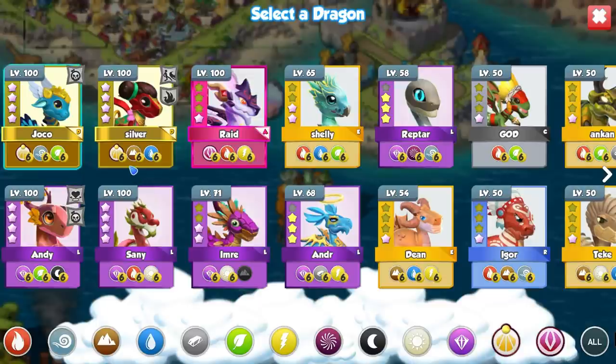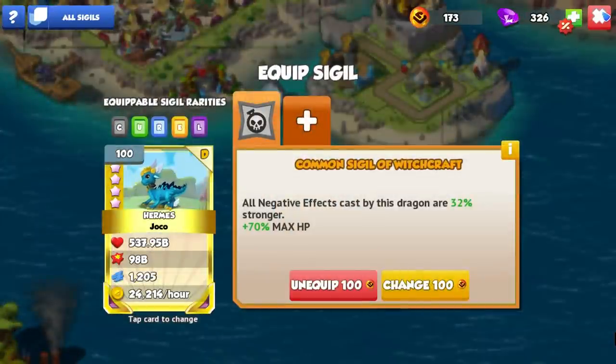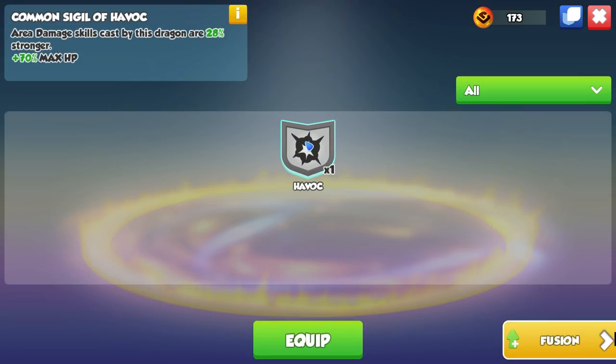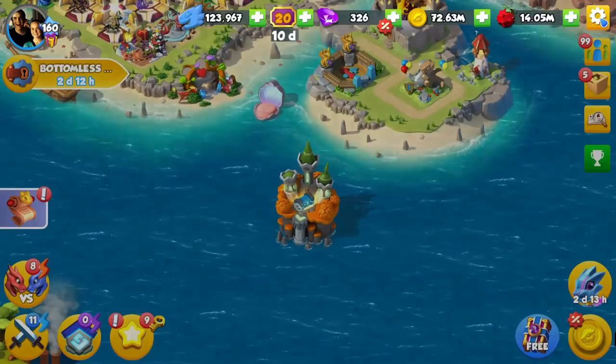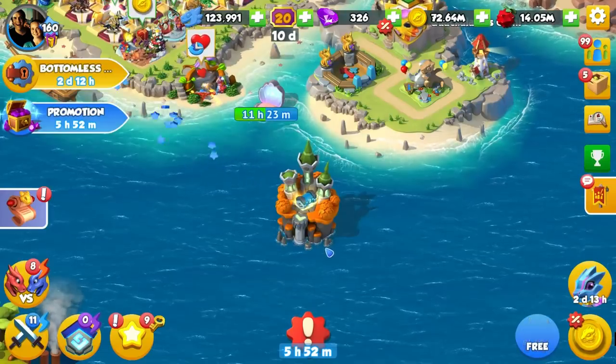Raid is not fully upgraded yet, so there's no point to us equipping it onto Raid. It will be pretty good on Raid when he actually gets fully upgraded, but for now we are just going to equip this Havoc sigil. And now we should be able to get the power bonus when we go into fights. Open a sigil chest, have six sigils equipped. Wonderful.